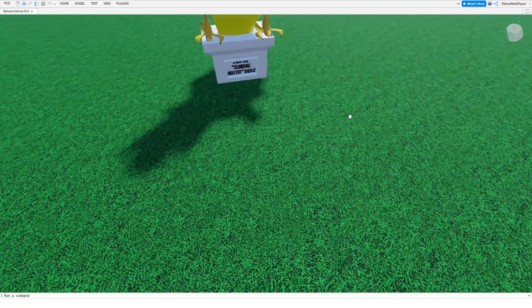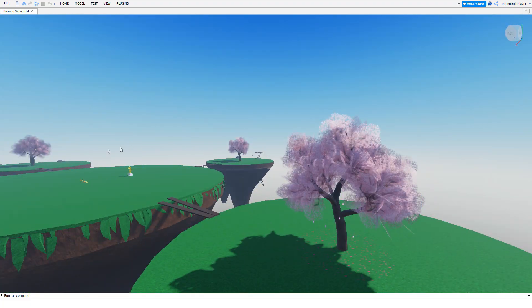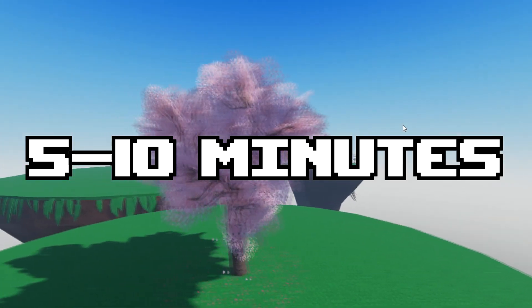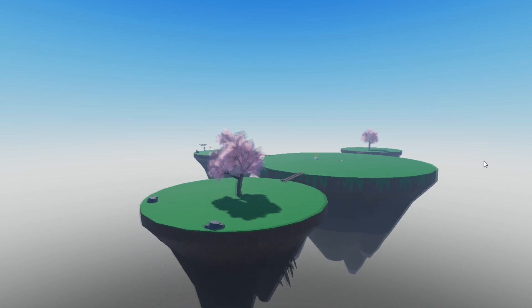Now I will show you how to get the badge. It's called Climbing Master, so you have to climb on one of these three trees. Between 5 to 10 minutes, bananas will spawn — there can be one or two. As you can see here, I've had some bananas on the tree, so these trees will be useful in some way, other than hiding.